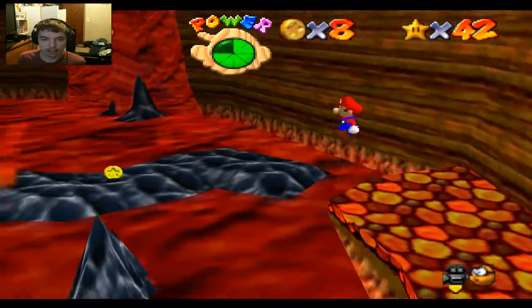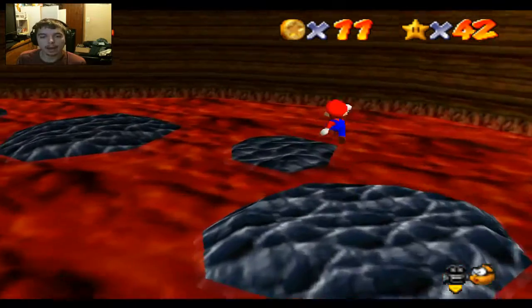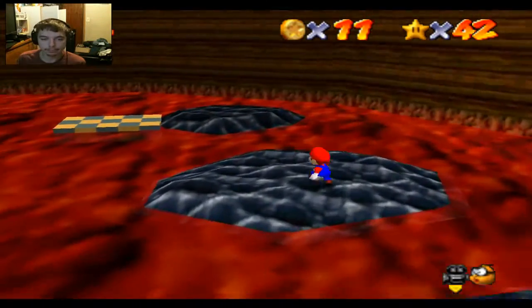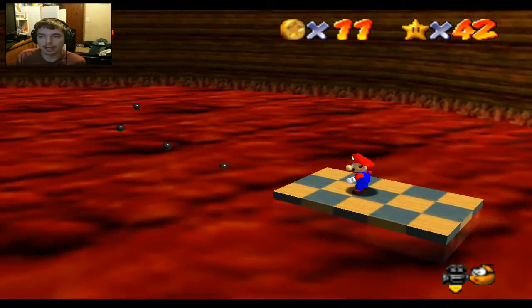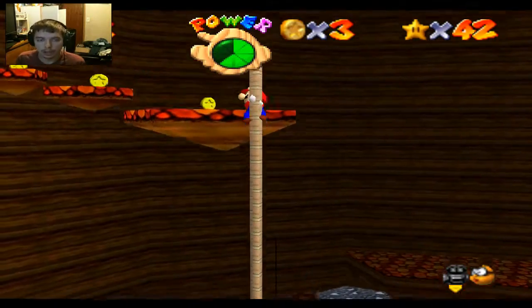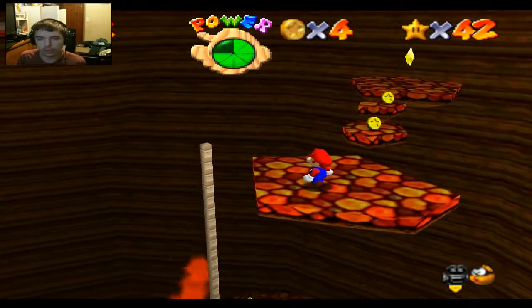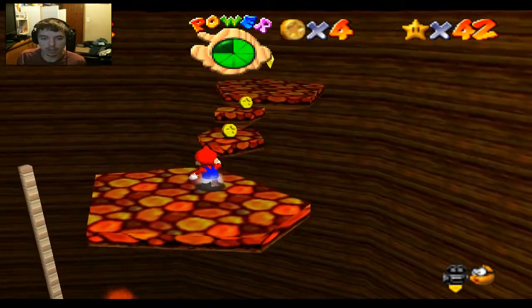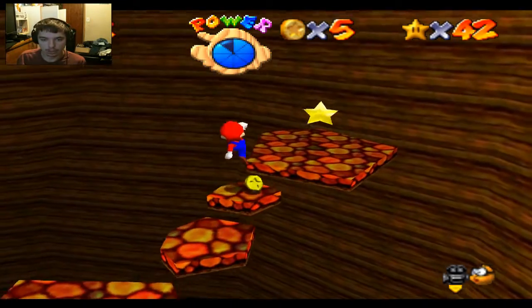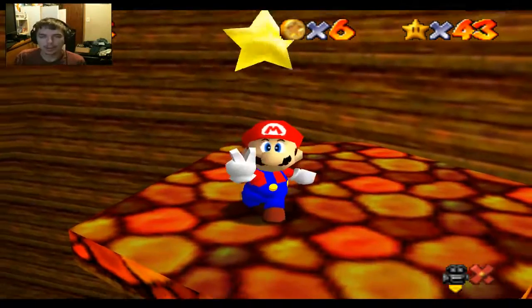Apparently I was not careful enough — son of a bitch, now we've got to go all the way back up. Instead of making you all suffer through this elevator again, quick cut. We are back. I did die once trying that, but I found a quick little shortcut — instead of going on the first elevator, you can just jump in the lava and boost yourself up to the second one. I died the first time but got it done. We got the star.